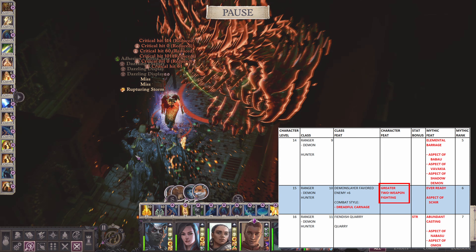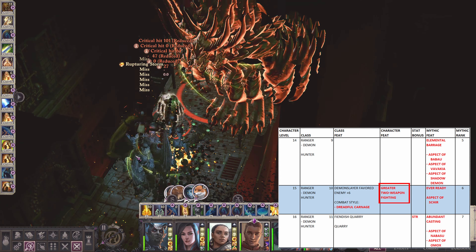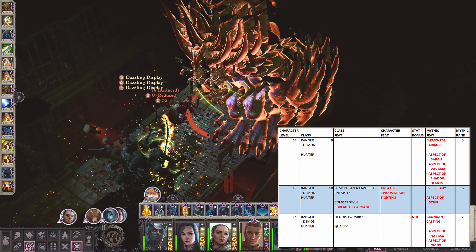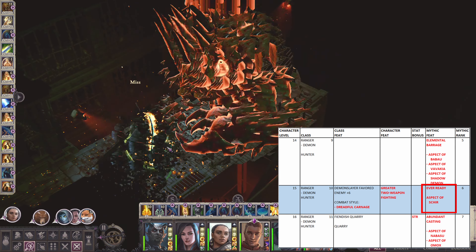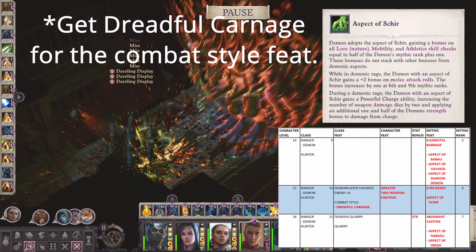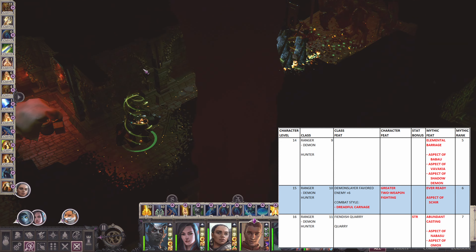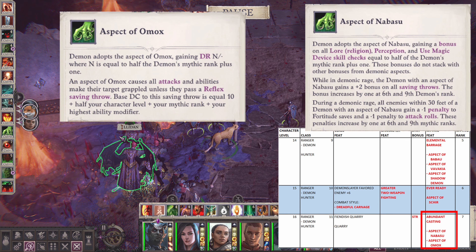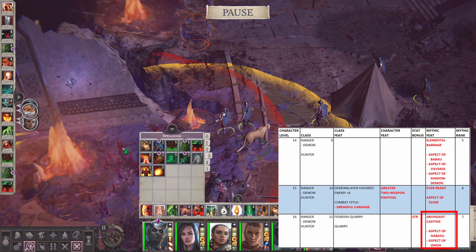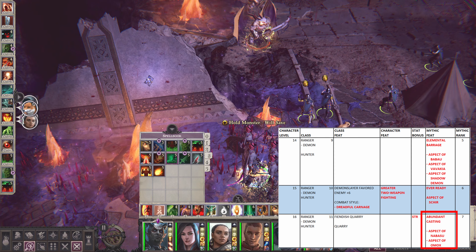At fifteenth level, get Greater Two Weapon Fighting for the character level feat. At Mythic rank 6, get Ever Ready, and Aspect of Sheer for the Demonic Aspect. At Mythic rank 7, get Abundant Casting. Abundant Casting would increase the number of Instant Enemy spells that you can cast, which is very useful to hit non-demonic bosses.